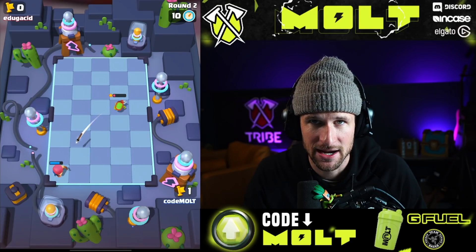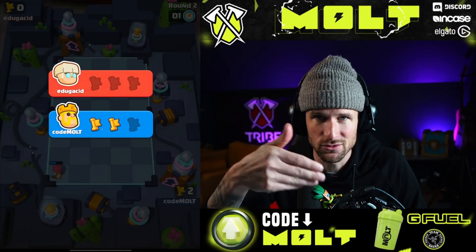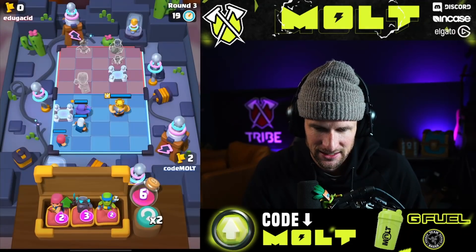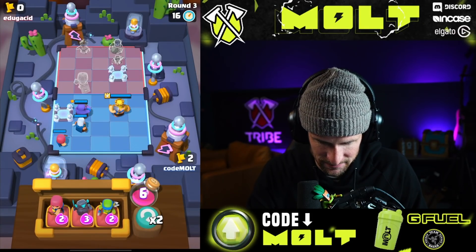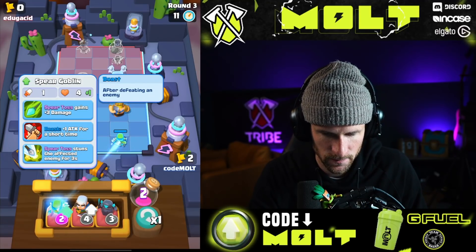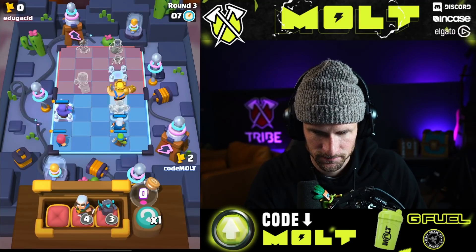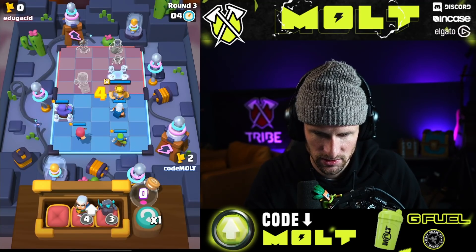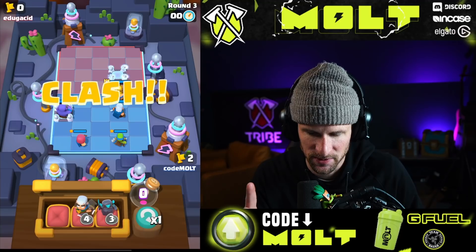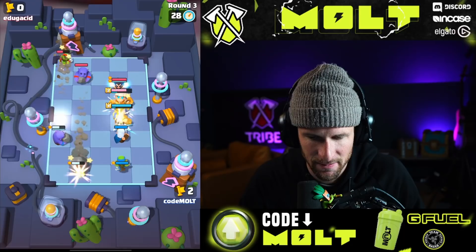He didn't know that I had magic archer, but don't line your e-wiz behind that — it might protect you from a spear goblin or whatever, but it doesn't seem like the play. Obviously it wasn't the play. The bowler can interrupt the spear goblin sometimes so it doesn't do its thing — I always try and have it in the back. Now I wish I had my bowler.